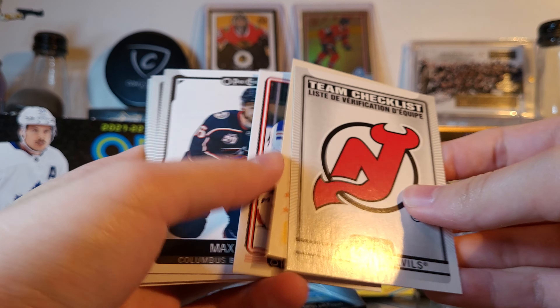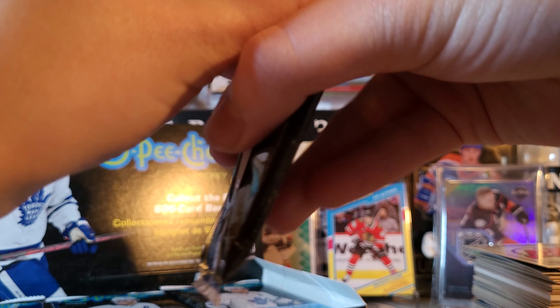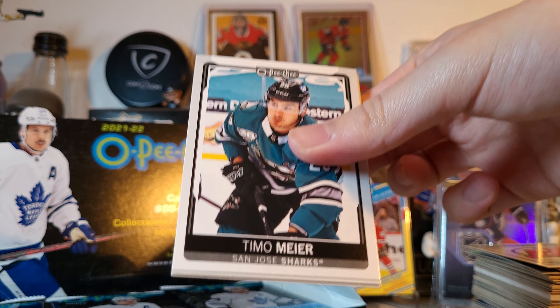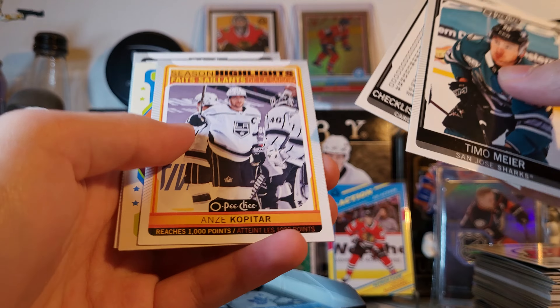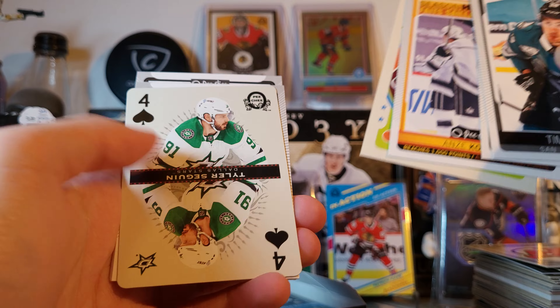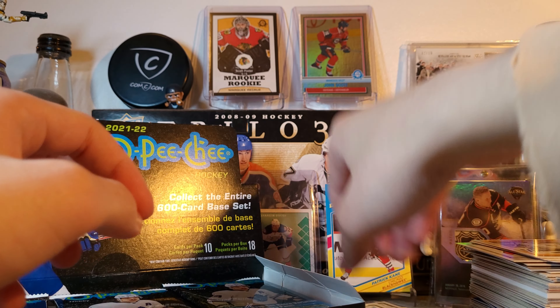Devils, Mantha, Panarin tall boy, Teemo Meyer, Kopitar — it's cool, I pulled the blue version of that in one of my first two boxes. It's a cool card.